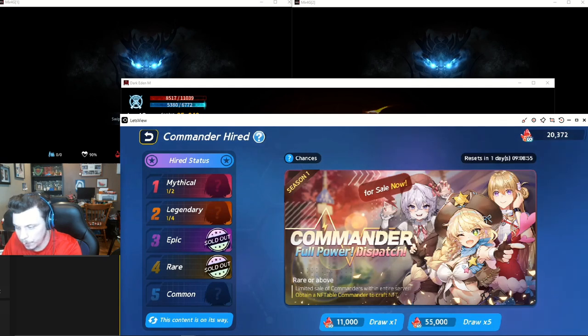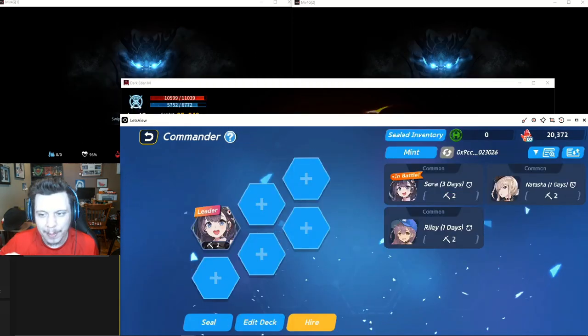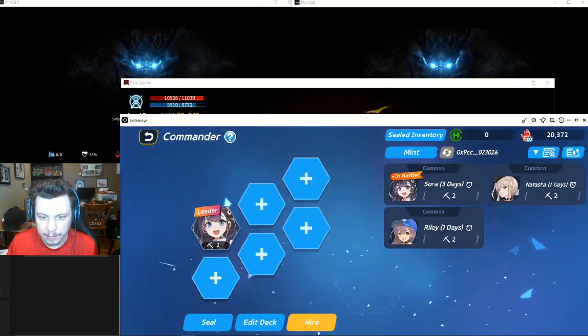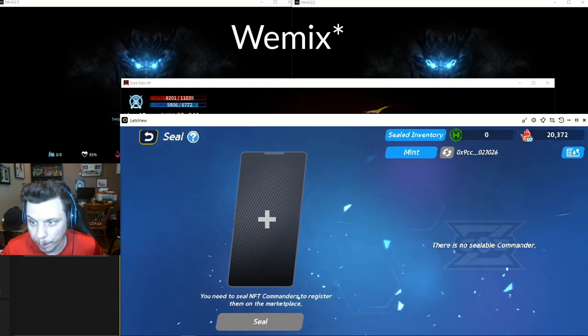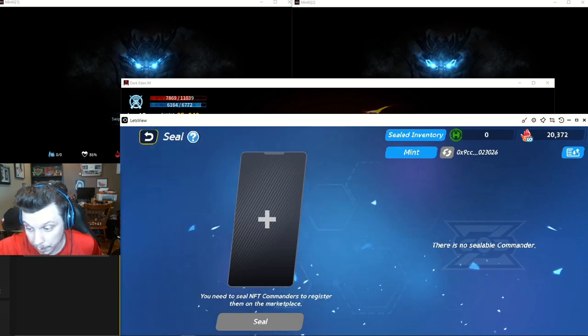Keep in mind that this chance changes throughout the day as there's a limited amount of rare, epic, legendary. You use the red hero stones to draw commanders, which I might do next season to try to get a rare. There is an event going on: if you do at least three summons by the 18th you'll be able to get a guaranteed rare Natasha. Keep in mind that you can mint and then seal these NFTs, but they have to be rare or higher. Once you seal it you'll be able to sell it for herco — that's the green herco, the actual token — on the marketplace.